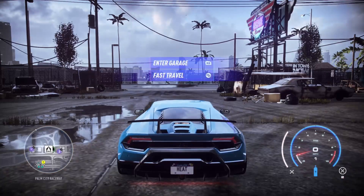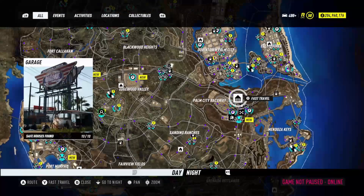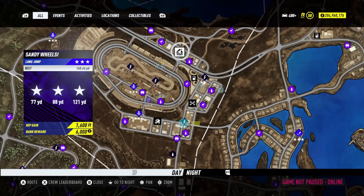As you can see I'm now loaded out. I'm going to select fast travel by pulling up the map. We are right here at the main garage. Take a right out onto the highway, then your first right up to the Sandy Wheels Long Jump. Rep gain is 1,600 and the currency — called bank — you can get up to 6,000 bank with three stars.